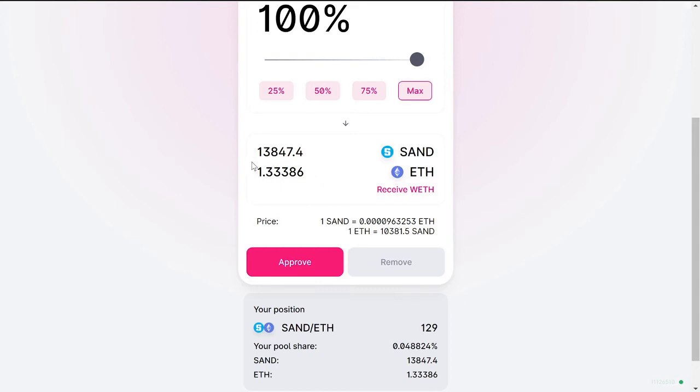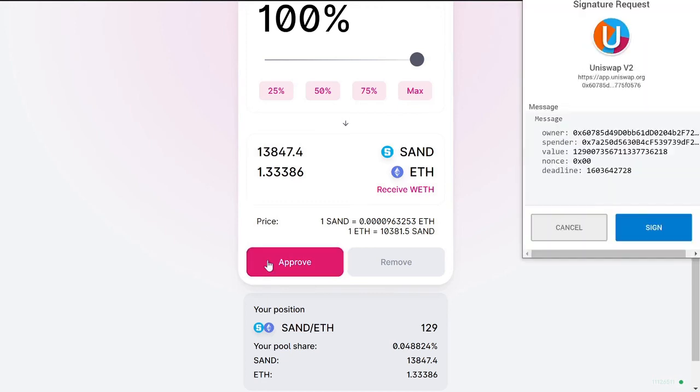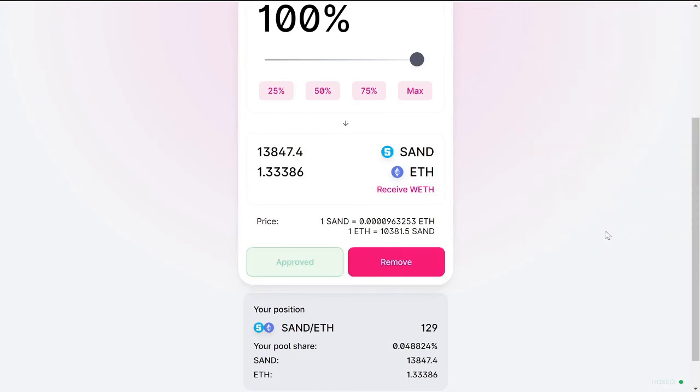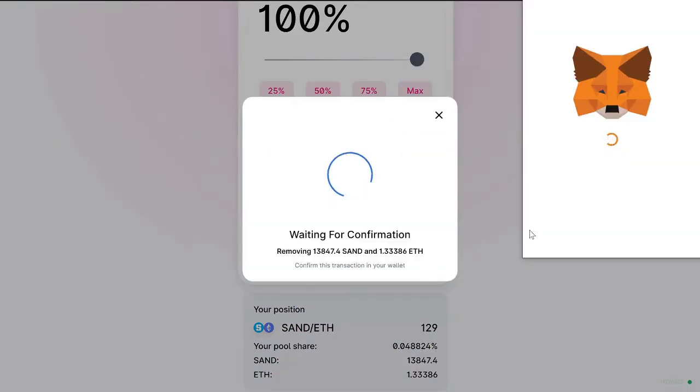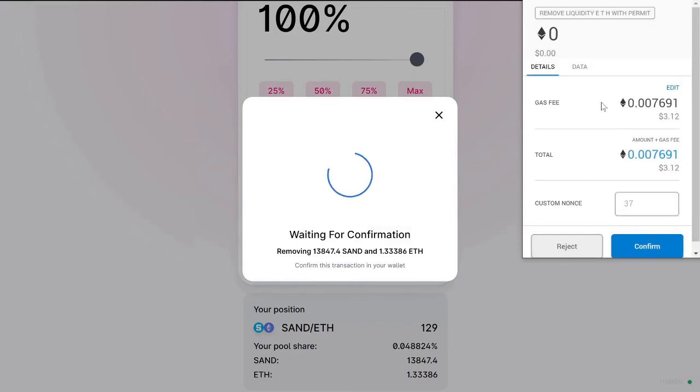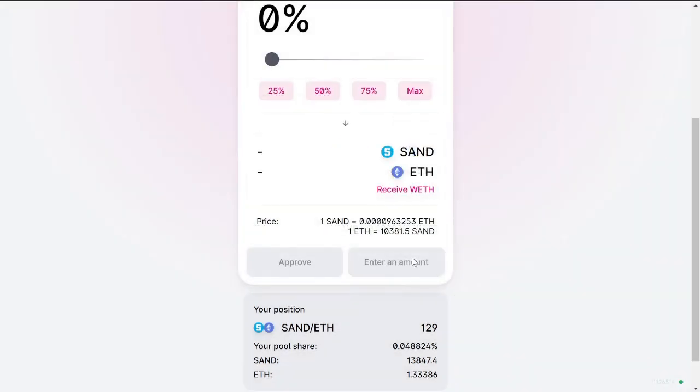I don't remember how much ETH I put in, but I remember I put in 10,000 SAND, and now I have almost 13, almost 14,000 SAND — wow, that's crazy. Click approve and then sign this request, then click remove. Approving just lets you tell Uniswap that you're approving to withdraw or remove this from the pool, and then you're actually gonna have to do this again to remove. Pay about three dollars in gas, confirm, close.